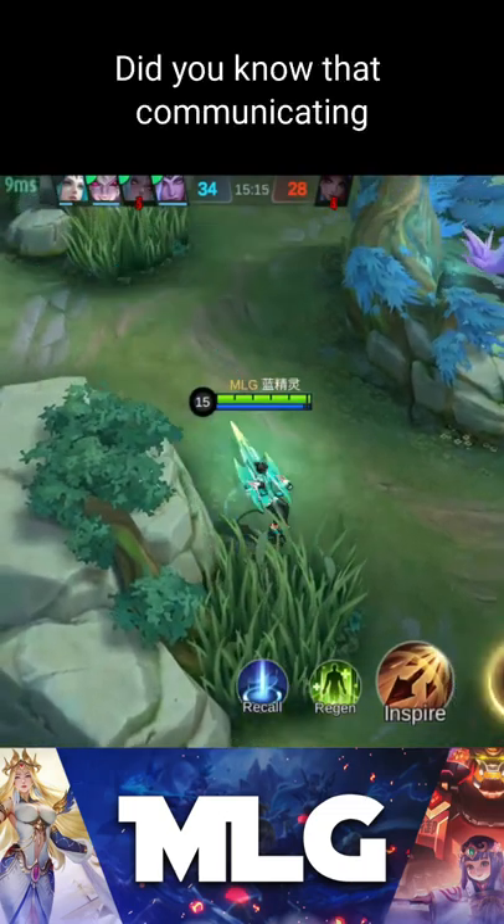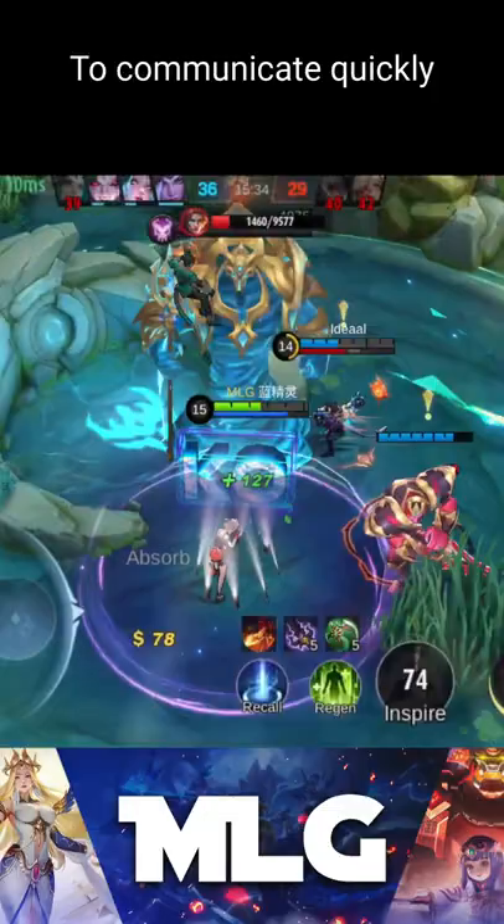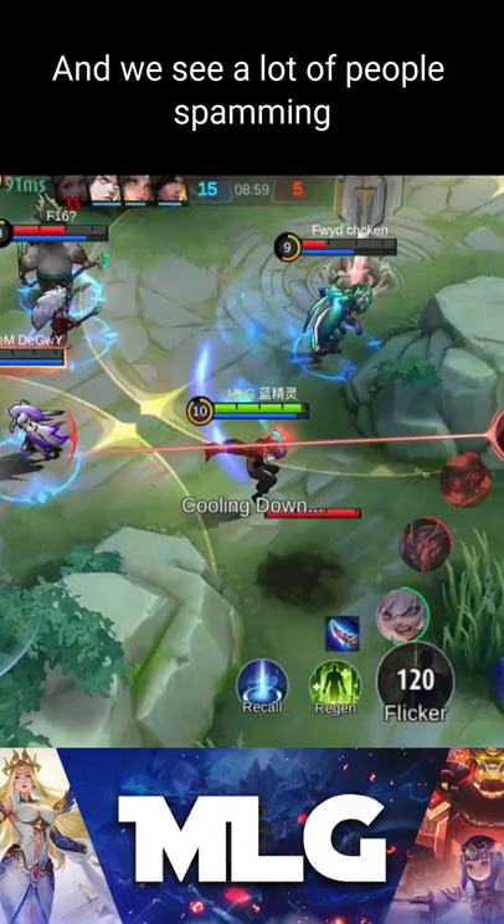Did you know that communicating properly with your team will increase your chance of winning by 30%? Okay, that number is maybe a little bit too high, but Moonton gave us a set of quick chats to communicate quickly without typing everything. This feature is often taken for granted by many players, and we see a lot of people spamming 'good game' or 'well played,' including myself.